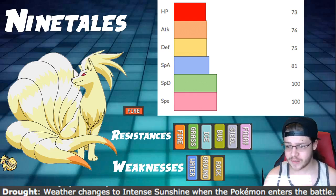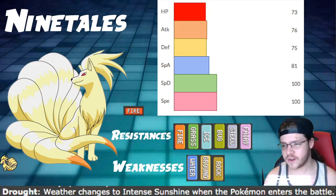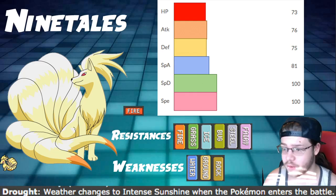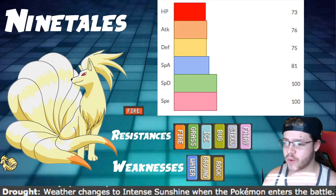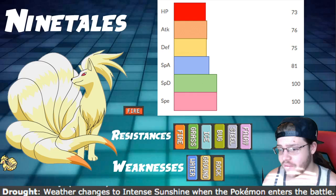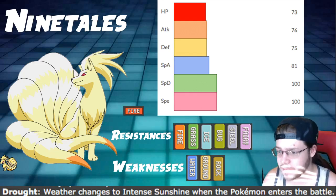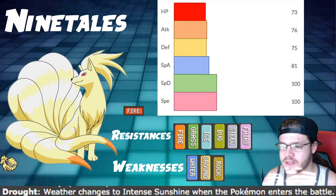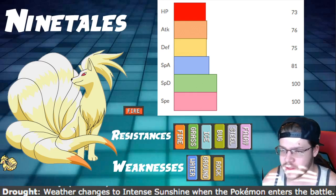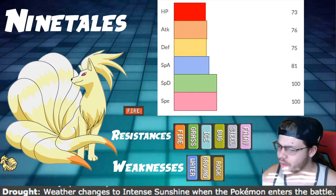We get two-shotted by just about anything — well, not insanely frail. 73 HP, 75 defense, and 100 special defense. Very mediocre and average bulk in general. That's fine with this Pokemon because we're using Focus Sash, so we pretty much just die to two hits no matter what. Unless they're resisted hits, but it still breaks our sash.